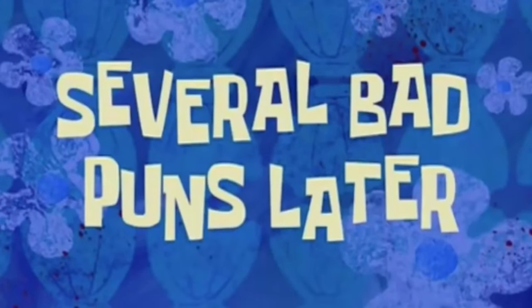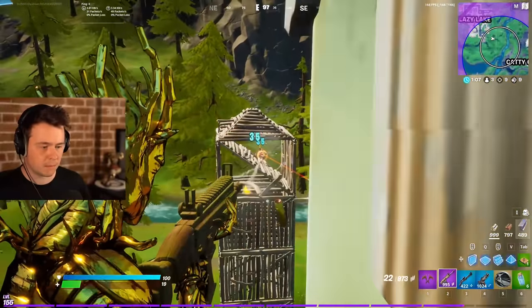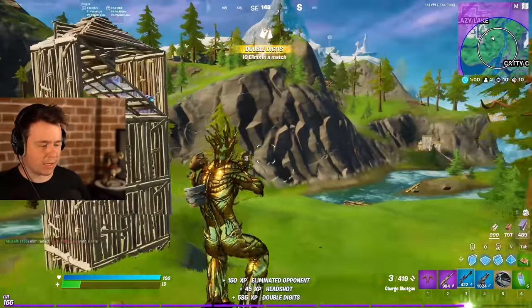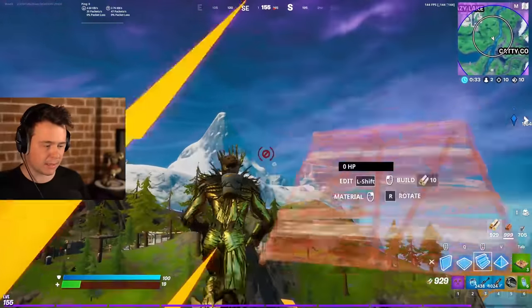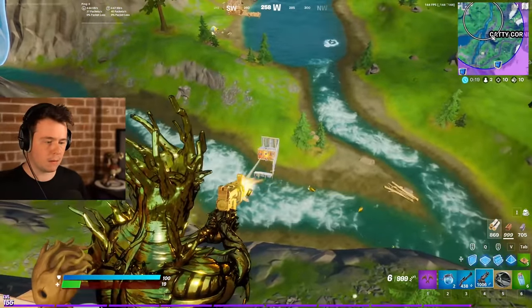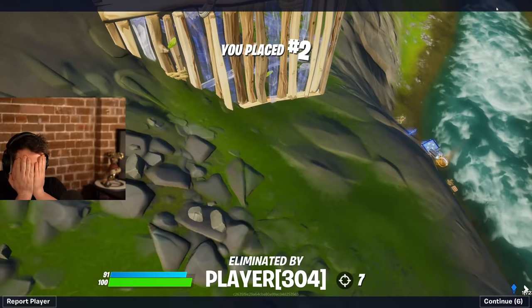Several bad puns later — there are two enemies left. I can't believe we didn't get a single Groot Ball the whole game. He's so low — oh my God. I don't know why, I really thought that guy was going to be a sweat. Thank God he wasn't. One guy to go. You can see the last guy all the way over there. Keep on building. We got the high ground.